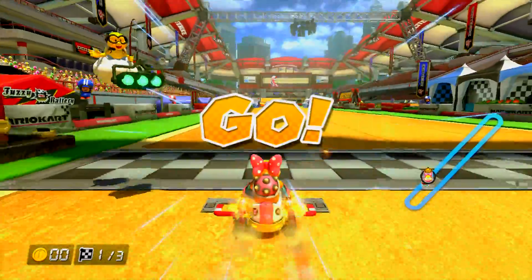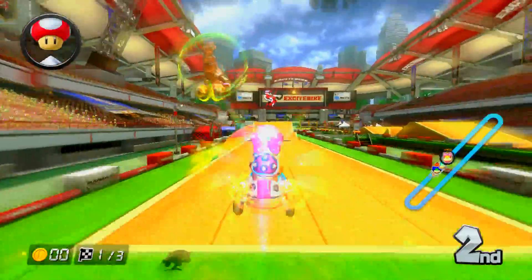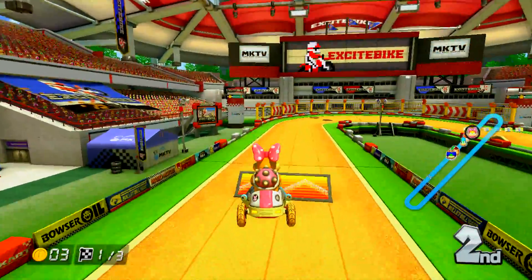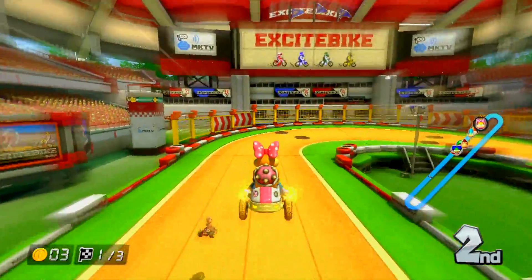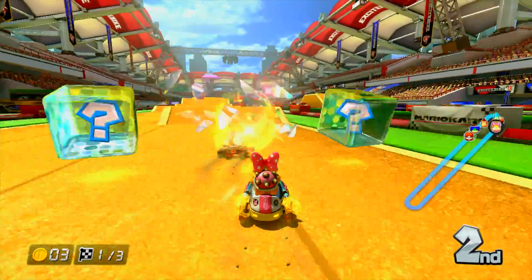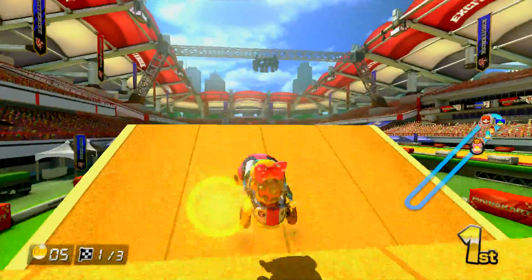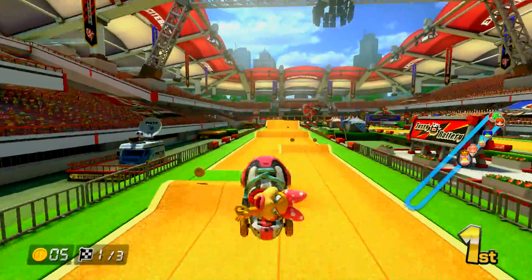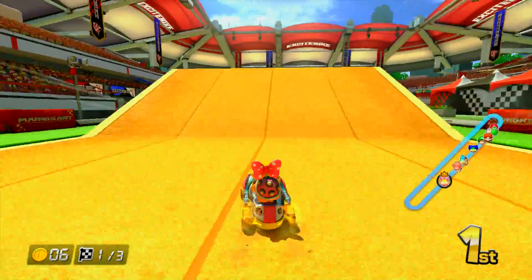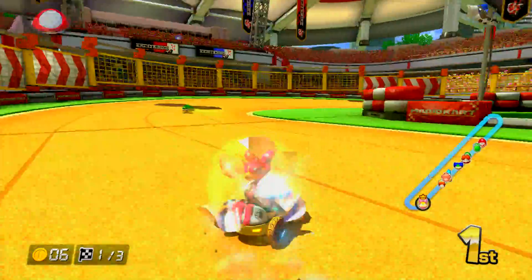Alright, here we are in Excitebike Arena. Hopefully this time I don't get screwed over because I did last time - blue shell followed by a red shell. So let's hope I don't get screwed over. And I hope this Pink Gold Peach does not steal my item. Are you serious? You're just going to steal everything? Like, I'm the real woman here. I may be a turtle, a female turtle I guess. But I'm still the MVP in terms of women.